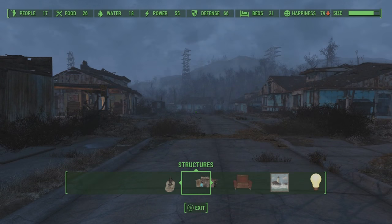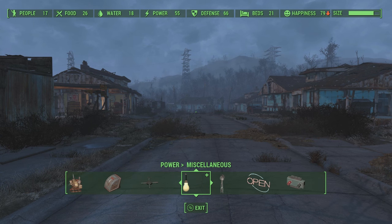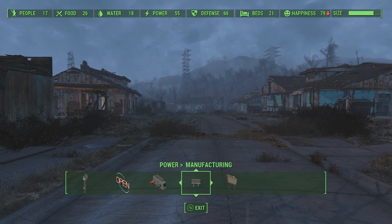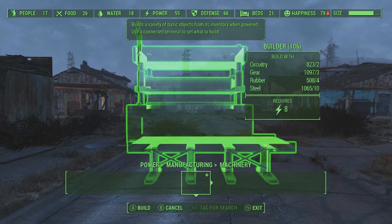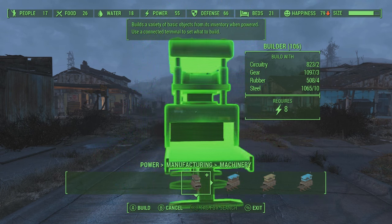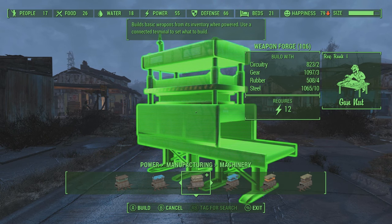Salutations my Fallout lovers, it is Matty here today with a Fallout 4 tutorial. Today I will be teaching you how to build your own mass-producing conveyor belt line in Fallout 4 thanks to the Contraptions DLC. A lot of people were confused how exactly all the systems in this work, so I figured I'd make a quick video explaining how it goes.